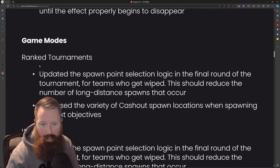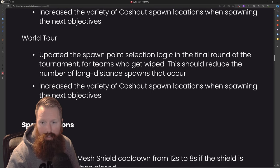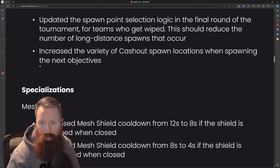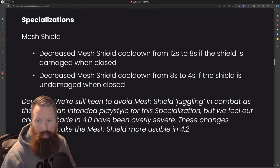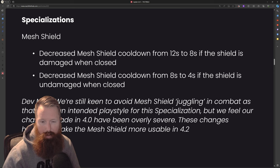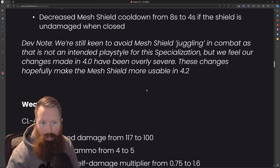Rank tournaments have updated spawn points and increased the variety of cash out spawn locations. World tour also updated spawn point selection logic and increased cash out spawn variety. For specialization changes, the mesh shield cooldown has been decreased from 12 seconds to 8 seconds if the shield is damaged when closed, and from 8 seconds to 4 seconds if the shield is undamaged when closed. They're still keeping a void on mesh shield juggling in combat as that's not an intended playstyle, but they feel changes made in 4.0 were overly severe.